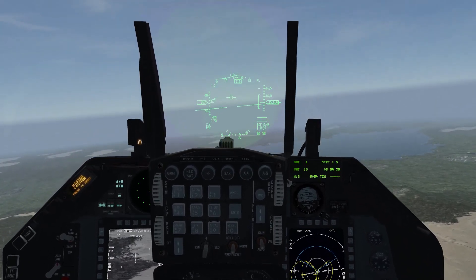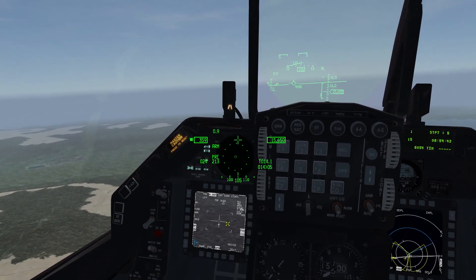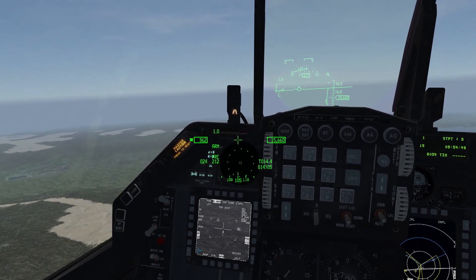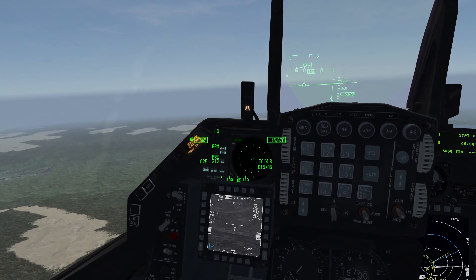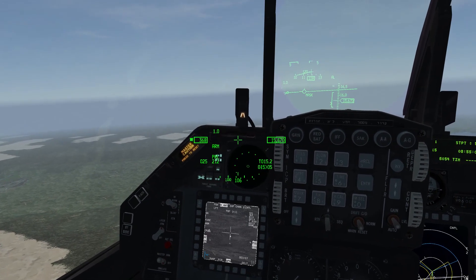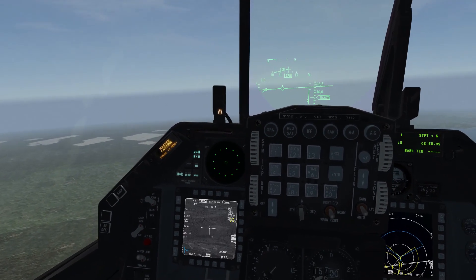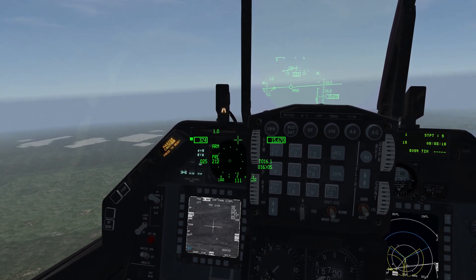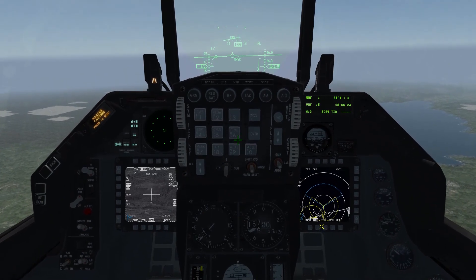That looks good enough. Turning away from the target and switching back to the weapons page. We can see that triangle - that is our initial SPI we have set. Putting the weapon into expanded mode. I think this vehicle will be our target, so I put the weapon into terminal mode - it now descends towards the target. Now I fuse the weapon; without doing that it would be just a falling brick.